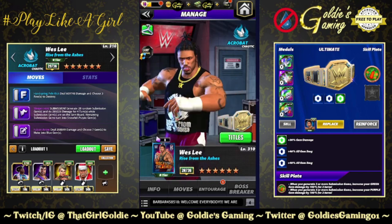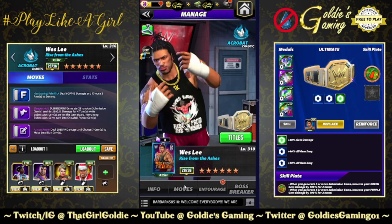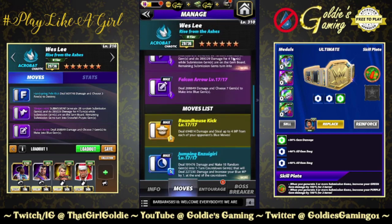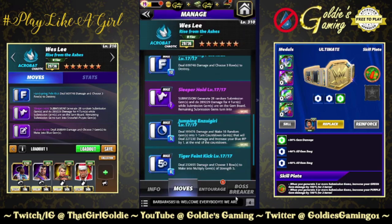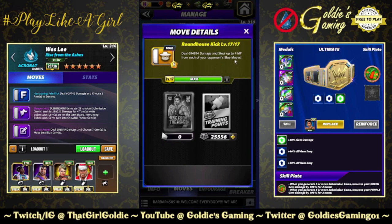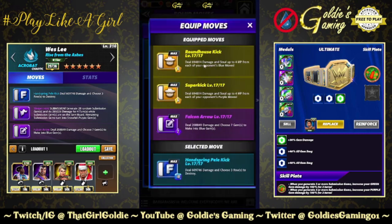This will be the free-to-play edition of the preview. He has some moves we're not going to look at here — the double yellow moves. They're both situational, for MP stealing. The Roundhouse Kick yellow does 694-814 damage and steals up to four MP from each of your opponent's blue moves, and the Super Kick does the same damage but steals purple MP.